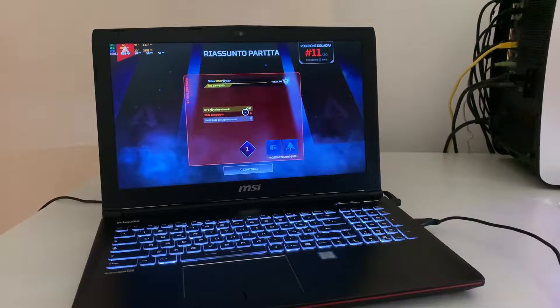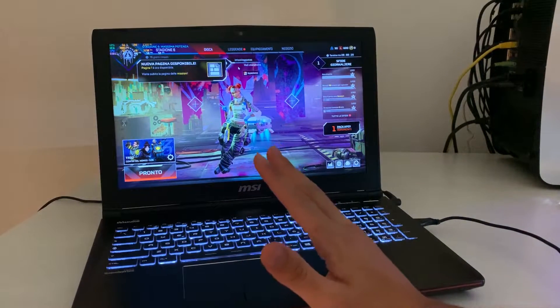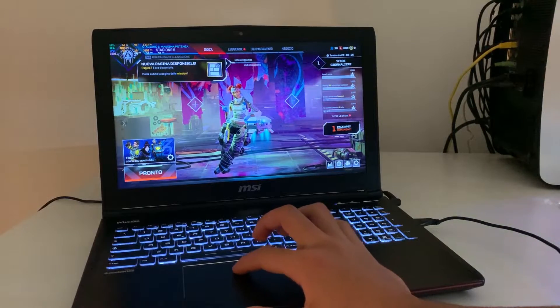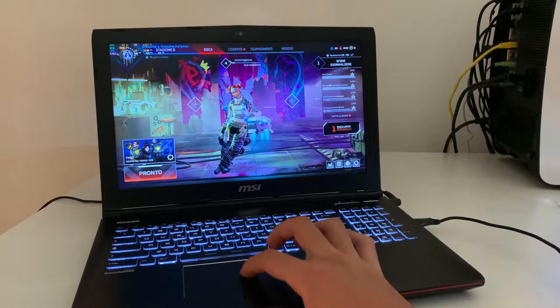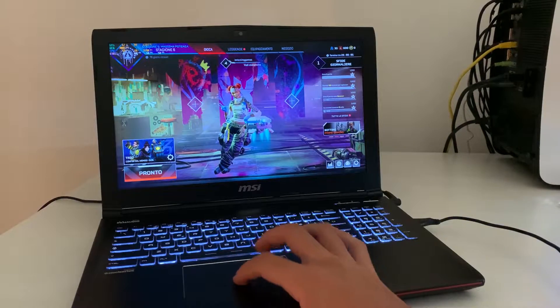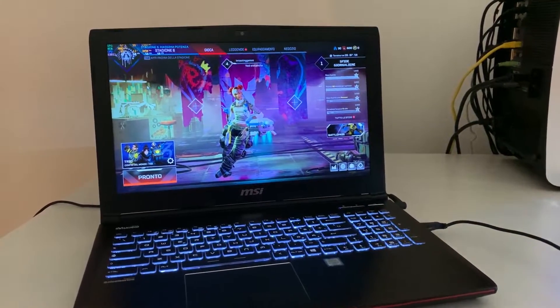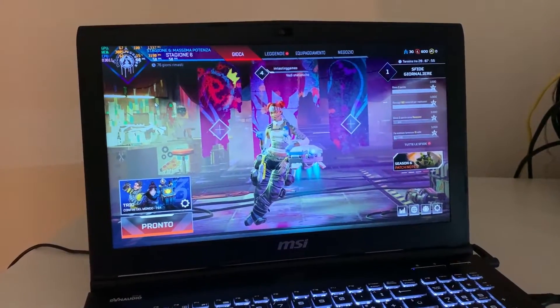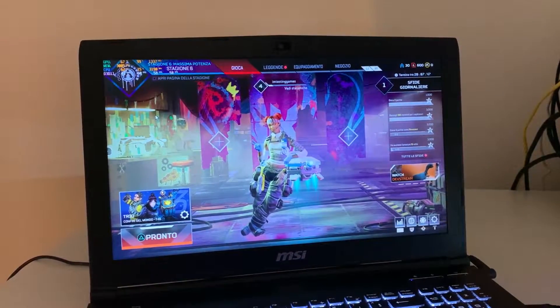Alright, here we are with the actual gaming benchmarks. I'll be playing Apex Legends on controller because my internet is slow and I couldn't download my whole Steam library. Apex is a popular game and a nice representation — if it runs Apex, it'll run Fortnite better and Warzone just a little bit worse. I'm using MSI Afterburner to benchmark it. I don't currently have a capture card so you'll be seeing the actual footage. At the end I'll show the 1% lows and all the stats.